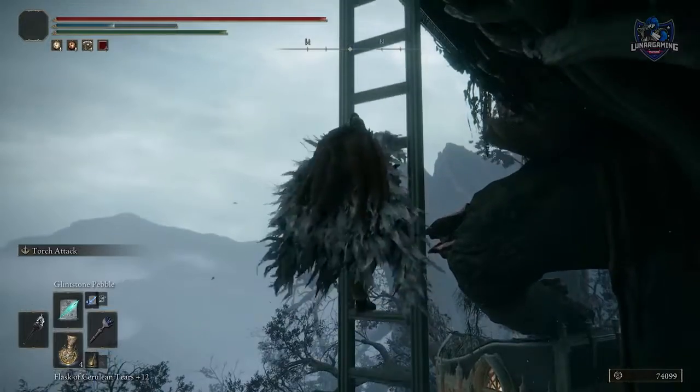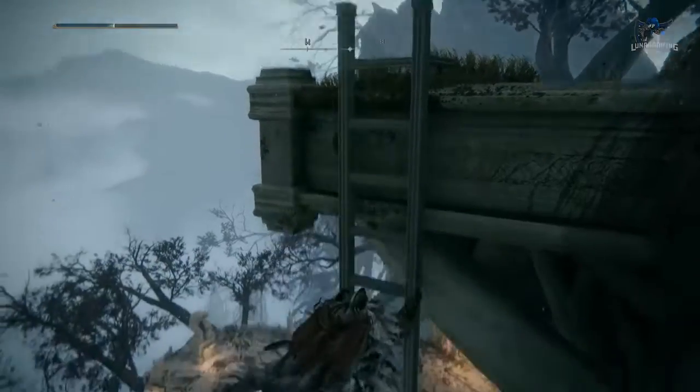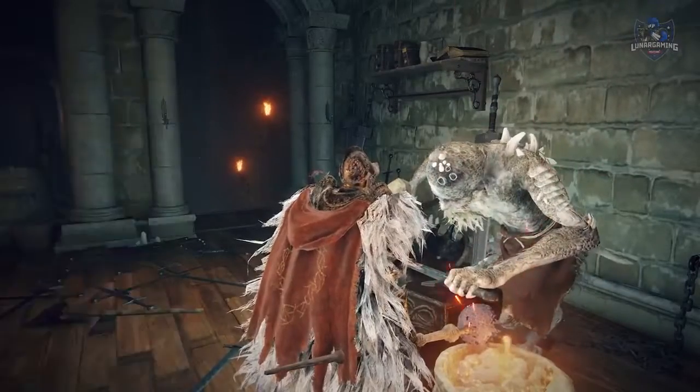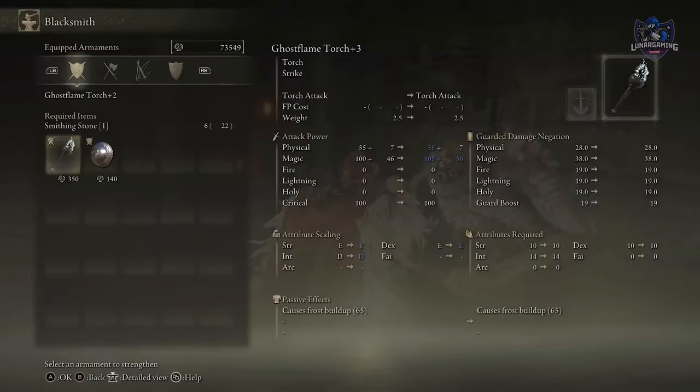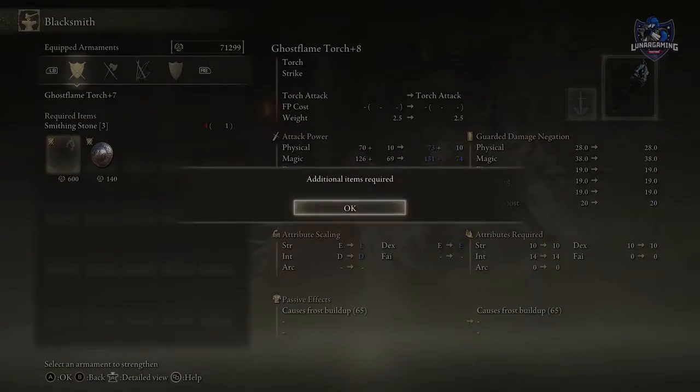You can climb ladders faster with the sprint button, or slide down them with the sprint button. Upgrading your weapon does far more damage than leveling stats — early game, leveling your weapon is the easiest way to increase your damage rather than focusing on raising attributes. That way you can focus most of your attributes into Vigor and Endurance if you're having trouble staying alive.